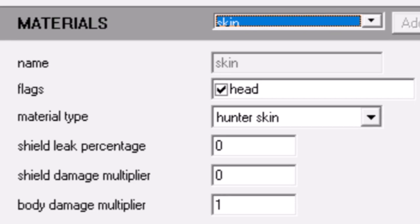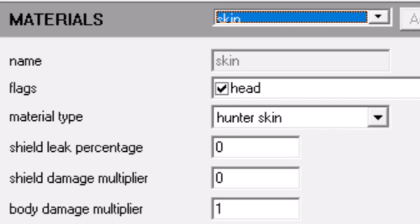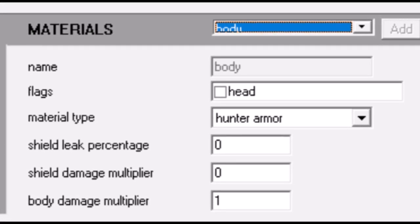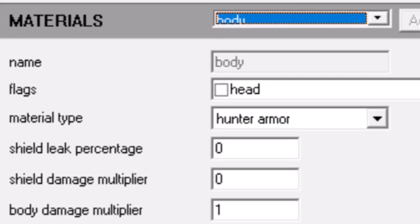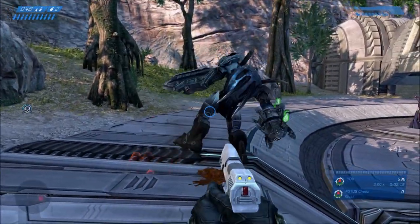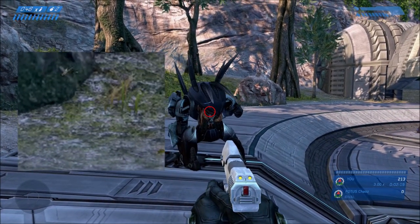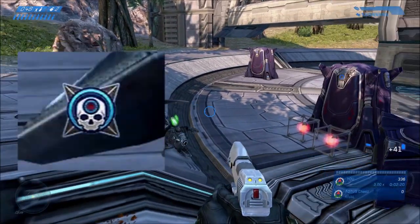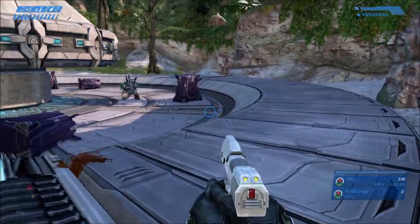Looking at the game files — these are the official tools from Bungie, or really Gearbox — we can see that the hunter's skin is actually flagged as their head. You can see the skin on the hunter has the head flag checked, whereas their body armor has the head flag unchecked. So it is correct that when you shoot them in the back you are getting a headshot. We can confirm this in MCC with scoring turned on: shooting them in the back awards a headshot medal.